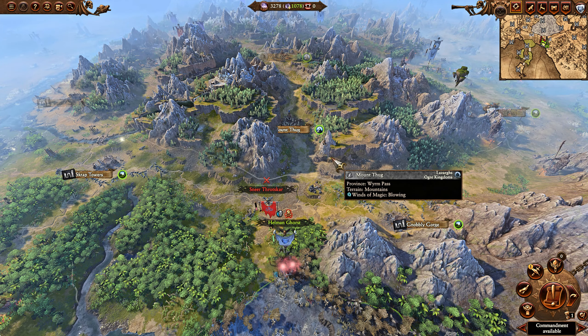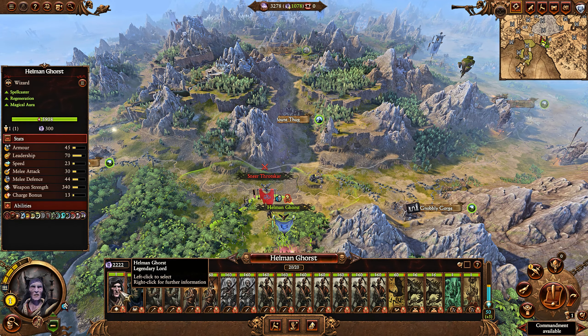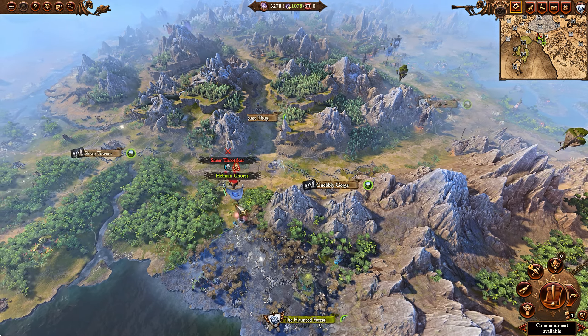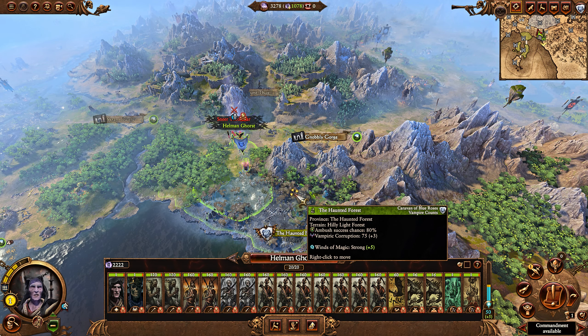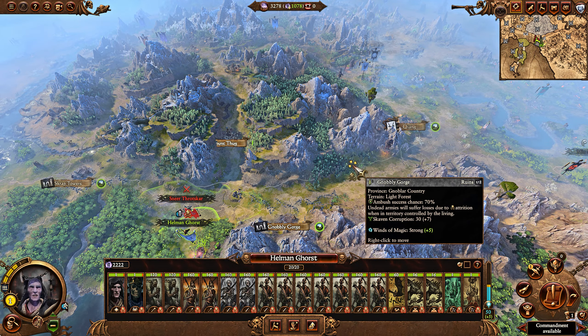Gorst also contributes quite a lot to the balance of power in battles and can be pretty durable as a lord, though he won't necessarily do a lot of damage. You don't have to play Gorst as just a pure zombie fiesta. You can use zombie armies to supplement real Vampire Count forces — Graveguards, Mortis Engines, cavalry — and have a proper army. Use the zombies as the tanks: get them engaged, let them soak up damage, then send the real force to deal with the issue.